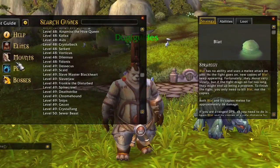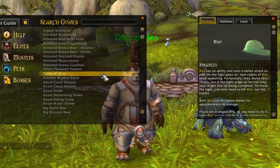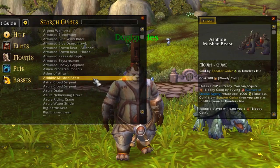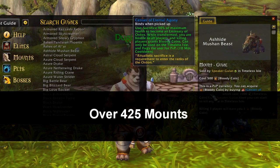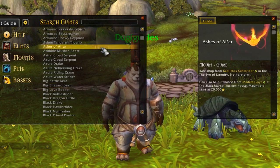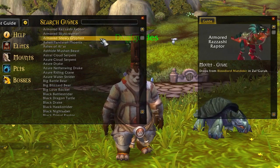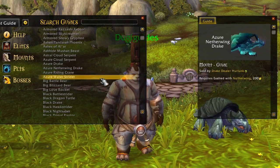Next we have the Mount Guides. These Mount Guides will provide you with instant information on how to get any mount in the game, and we have listed over 425 mounts. The Mount Guides will tell you how to get these mounts, whether it requires an achievement, a reputation, an item drop from an NPC, or if you just simply need to find the vendor and buy it.